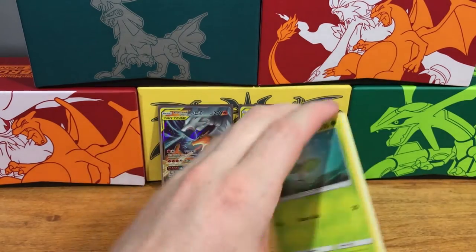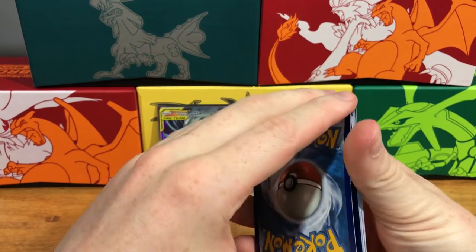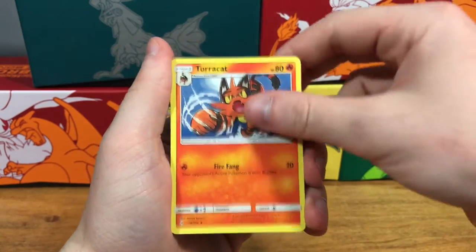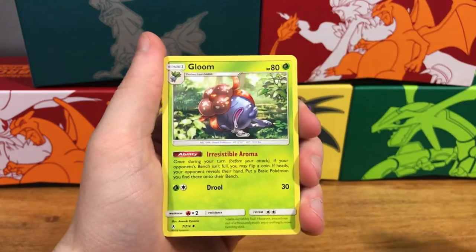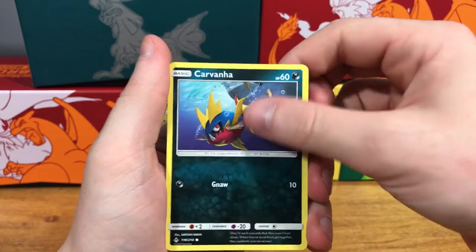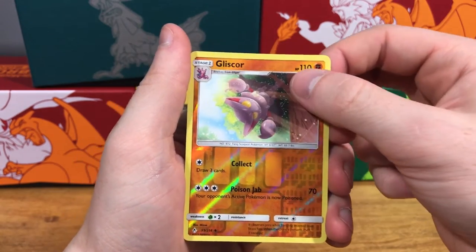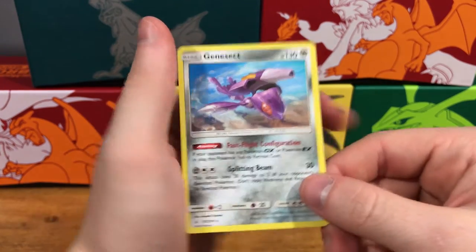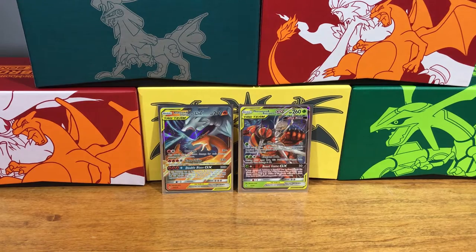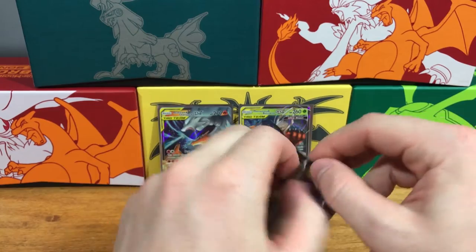Code card. Energy, Torcat, Poliwhirl, Gloom, Bellsprout, Gastly, Carvana, Togepi, Espeon, Reverse Holo Glyscor, and a Genesect. Genesect is one of my favorite legendary Pokemon. He is counted as a mythical Pokemon, I think, but his design is just awesome.